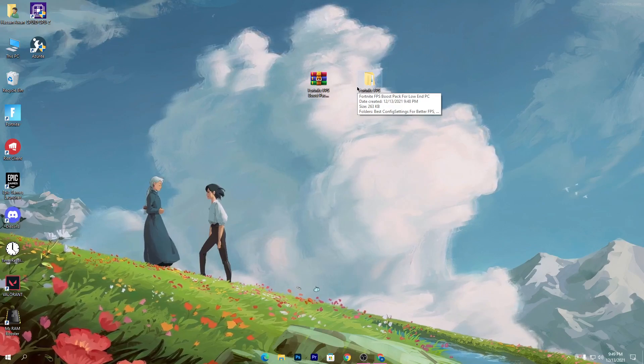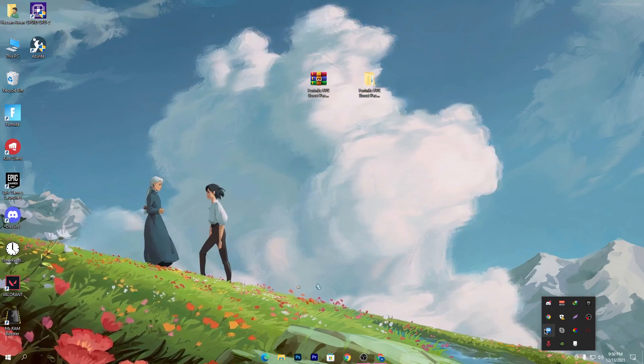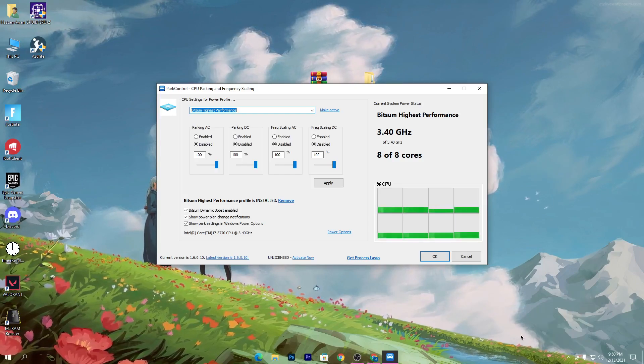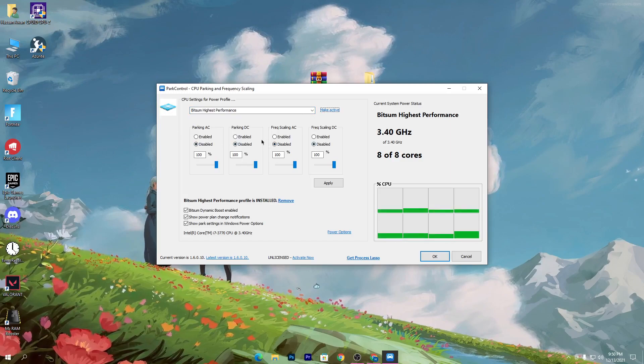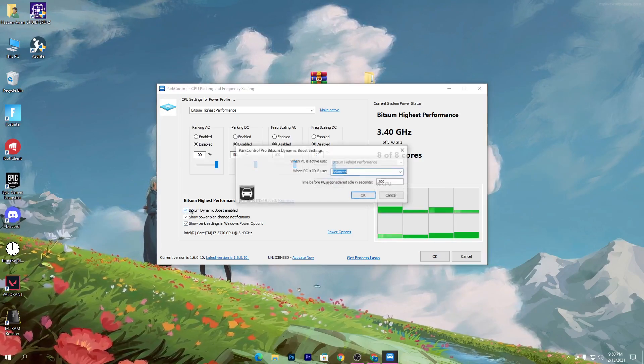You also need to do one more setting for your processor. Download the Process Lasso software on your PC — the link is in the description. CPU is the most important part of a PC for gaming performance. Once installed, click on the Bitsum High Performance option, select that power plan, click Make Active, disable all available settings, and set all sliders to 100%. Hit Apply and check the Bitsum Dynamic Boost Enable checkbox.